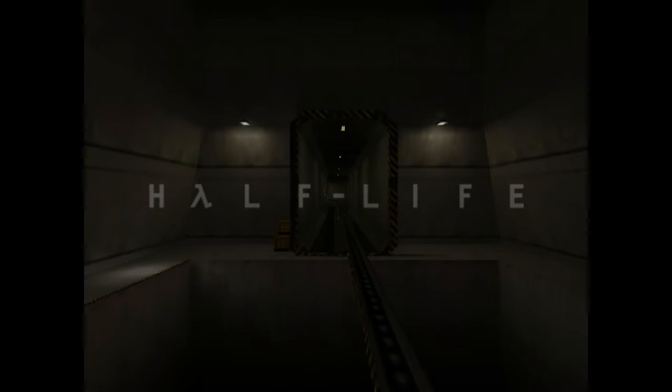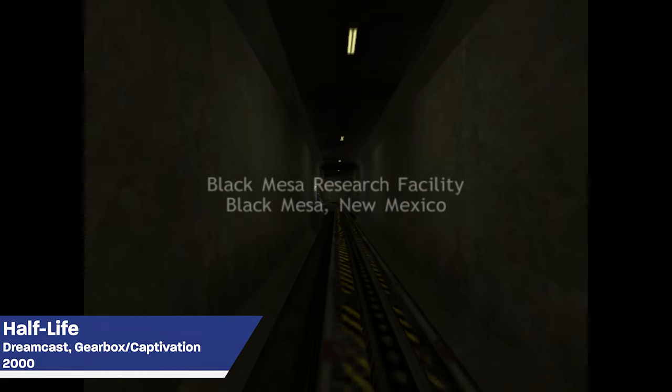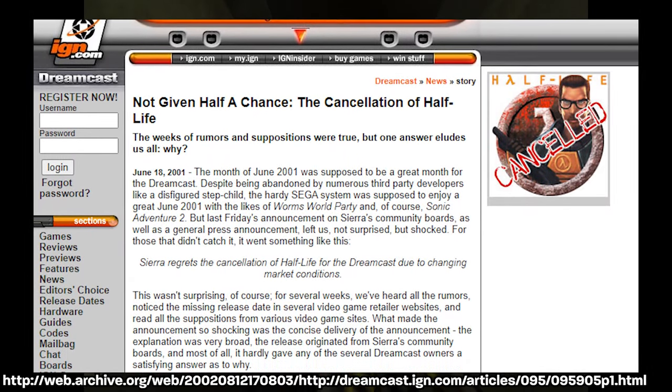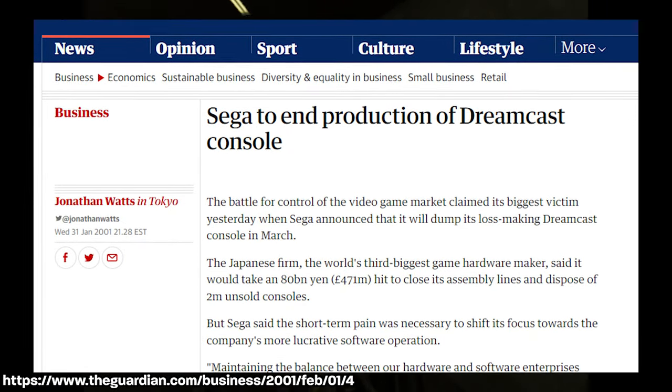Half-Life 1 on Dreamcast was developed by Gearbox and Captivation Digital Labs, with Captivation handling the porting itself while Gearbox focused on the content. However, the port was delayed multiple times and eventually cancelled due to changing market conditions — basically because the Dreamcast was being discontinued.